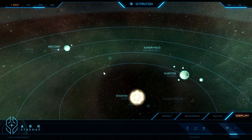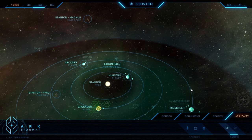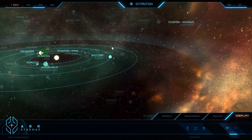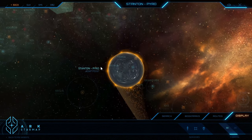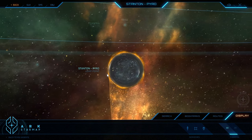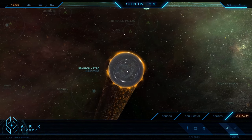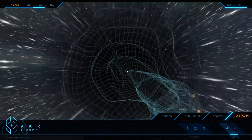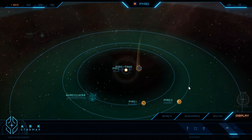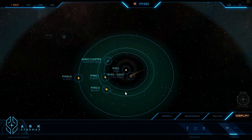The way in which you travel between star systems is through the jump point. Over there we can see Magnus, and we can find the Pyro jump point — there's a nice little graphical lensing effect. Once it's available within the game, using it with our ship will take us directly to the Pyro star system, and we can kind of simulate that right here. And there we go — another star system, another bunch of planets. So let's move in-game and take a closer look.